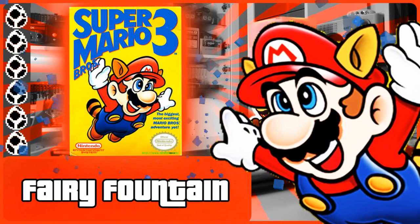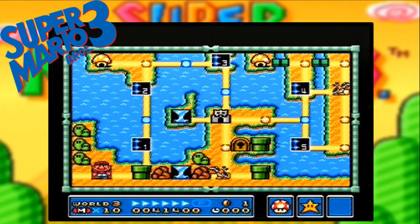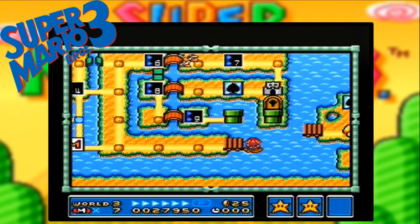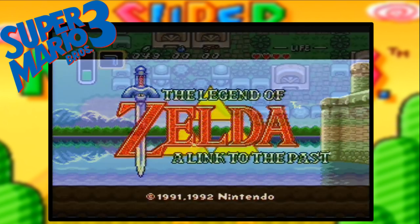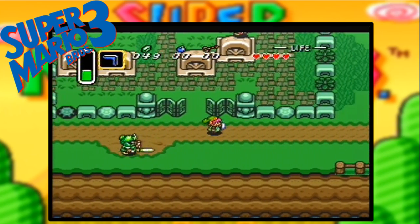Number 3. This next segment is more of a fact than a secret, but it is interesting to note that World 3's Waterland theme tune is a remixed version of what would become the fairy fountain music used for the first time in The Legend of Zelda: A Link to the Past, which came out several years later. It must also be noted that both were created by the same composer — and here's a little comparison.